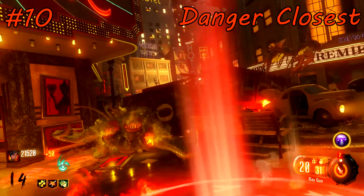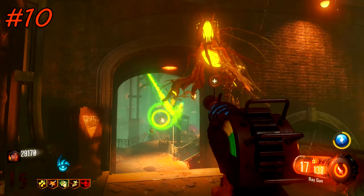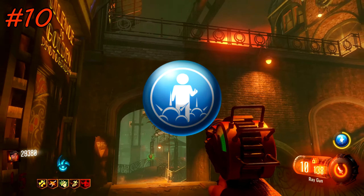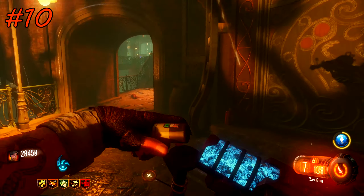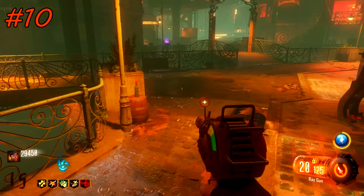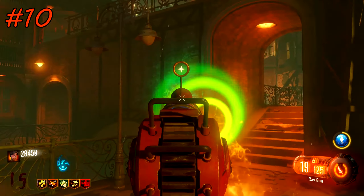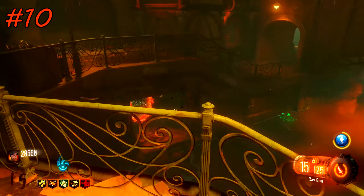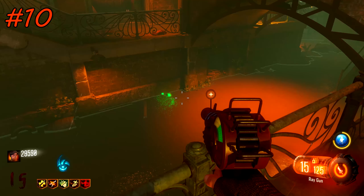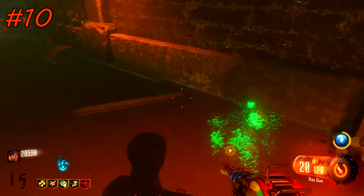This trick is probably the simplest in the whole video but it is super useful and incredibly overpowered. All you want to do is bring the gobble gum Danger Closest in every single one of your Shadows of Evil games. For some reason this gobble gum makes you 100% immune to meatballs. If you have it equipped, meatballs do not affect you whatsoever. This is incredibly useful when you're training up hordes and you don't want meatballs constantly berating you.